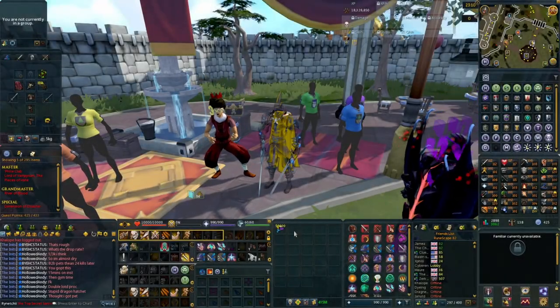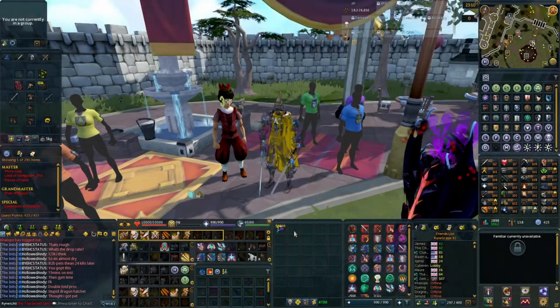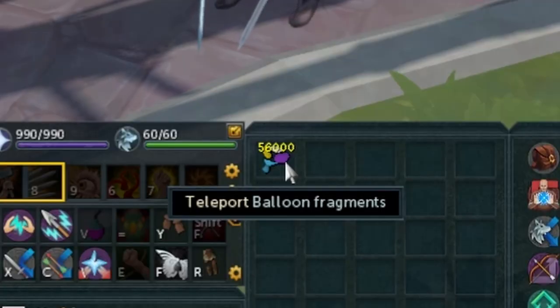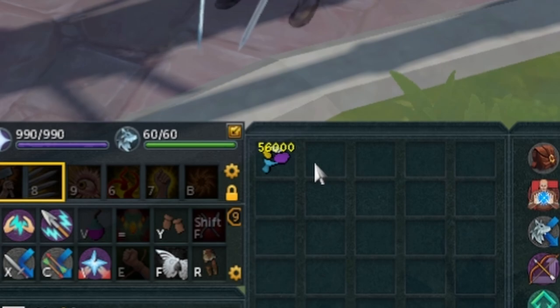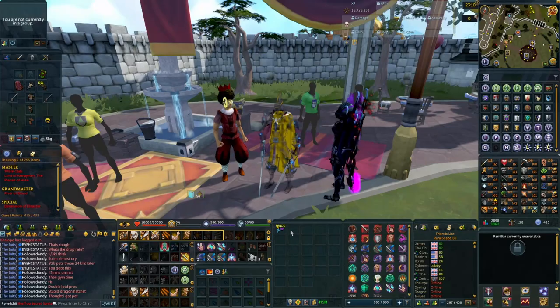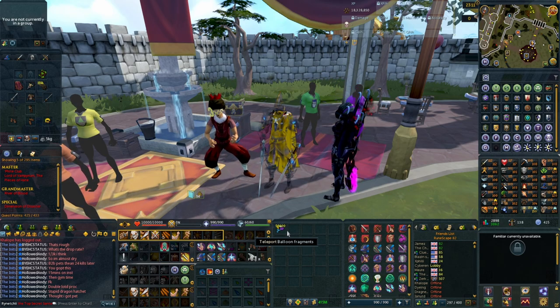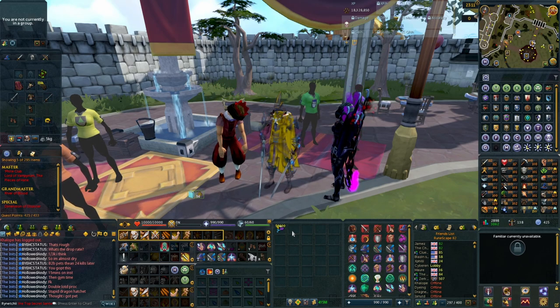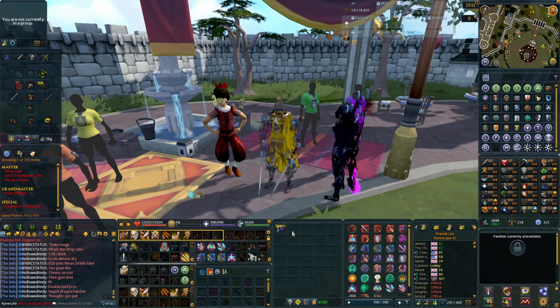How's it going everybody and welcome back to another video. So today we are going to be opening up a ton of these balloons. We have 56,000 balloon fragments that we have ended up collecting through double XP and just general doing stuff towards comp and things. So yeah, we've ended up collecting an absolute ton and hopefully we can get something good today. We will have to see whether or not we get lucky with a gold balloon or not, and kind of see whether or not this is worth it.